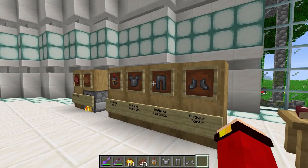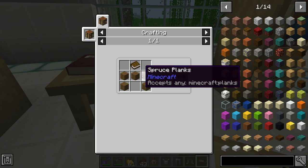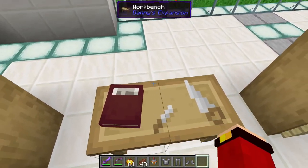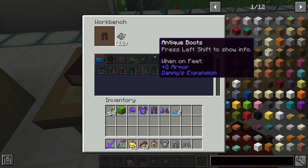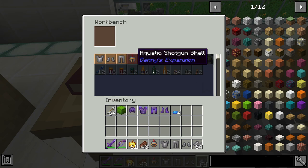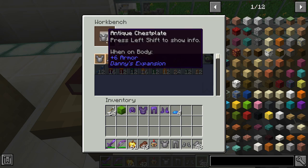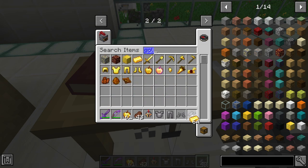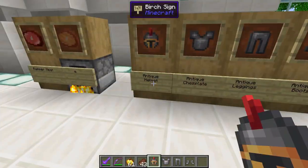I didn't realize that these recipes were actually transferred to the workbench! So that means we're gonna start with the workbench first! So this workbench is crafted with one book and six planks of any type. This gives you a table which you can just place absolutely anywhere, and it takes up two blocks! You just right click on this and get an entire menu of things you can actually craft! So the first thing we're gonna do is craft the antique armor. You just need that strange alloy, and once you have the materials, it'll start glowing! Let's just craft the whole set.